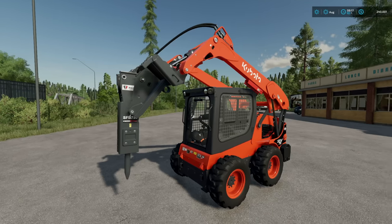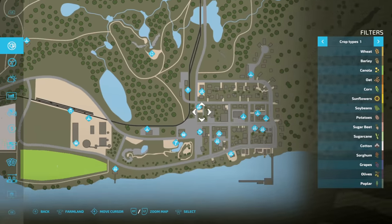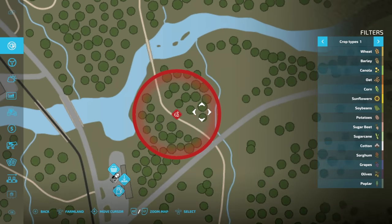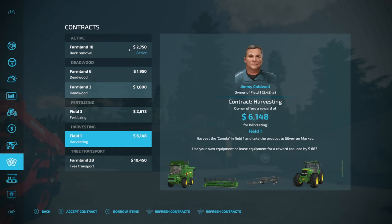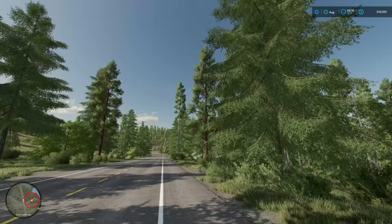We're going to go ahead and accept that contract. We just happen to be right here on farmland 18. This is our zone — our circle. Every rock we need to crush is within that zone, and we even know how many we need to do as well: five.